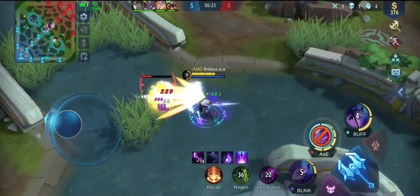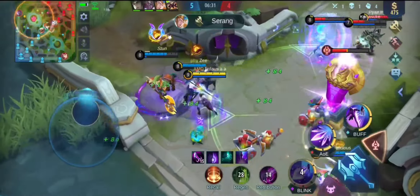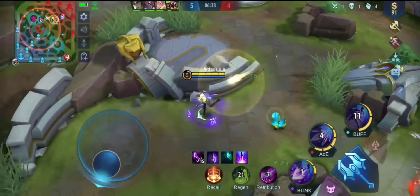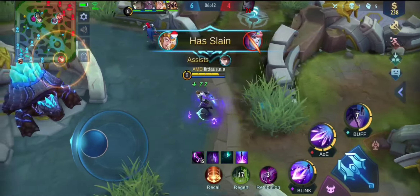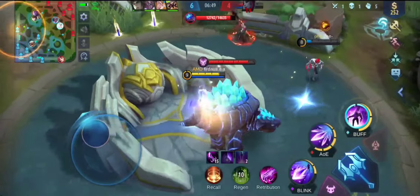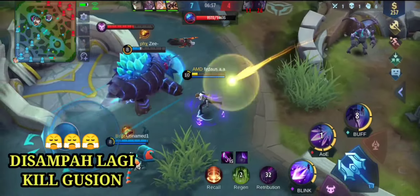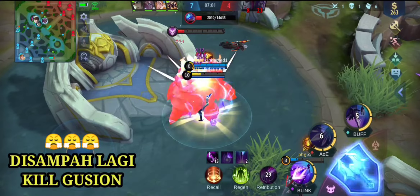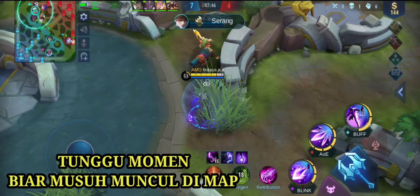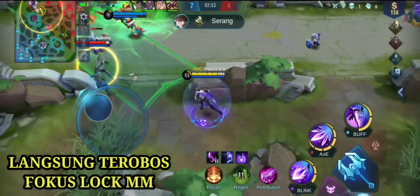Saya jelaskan lagi ya: passive dari Gusion itu bisa menambahkan HP ya. Di sini lihat darah kita sekarat, kemudian kita penuh lagi - padahal kita belum mempunyai spell vamp. Karena passive dari Gusion: bila aktif, akan mengeluarkan efek seperti spell vamp. Itu kita bila menggunakan basic attack setelah skill.